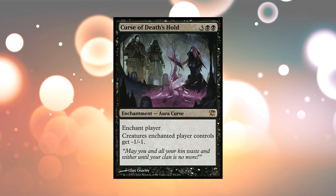Curse of Death's Hold lets you enchant a player. This is a special Aura called a Curse. This one is from Innistrad. Creatures the enchanted player controls get minus one, minus one.